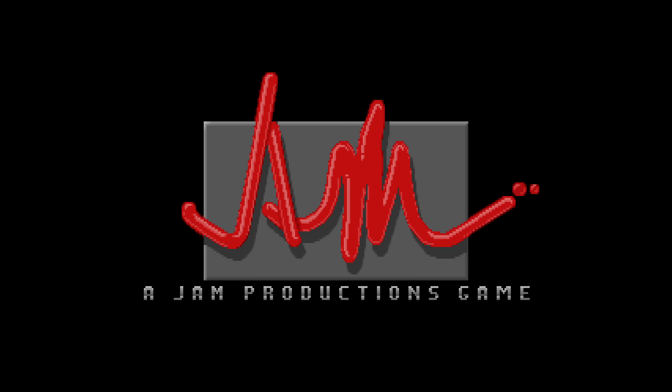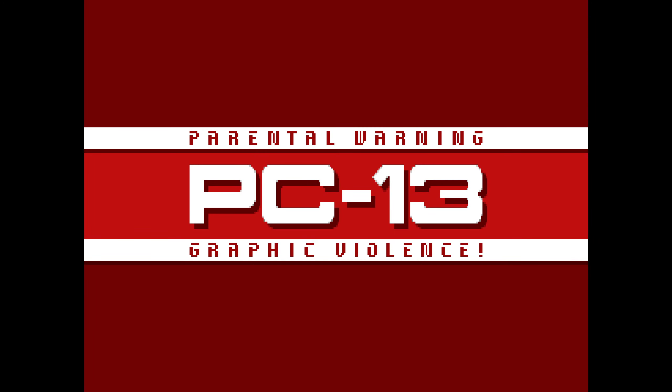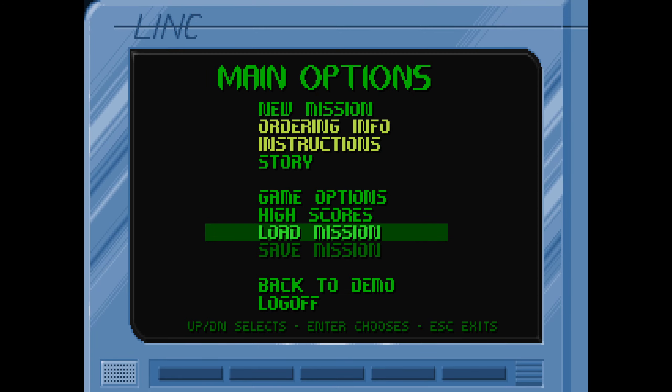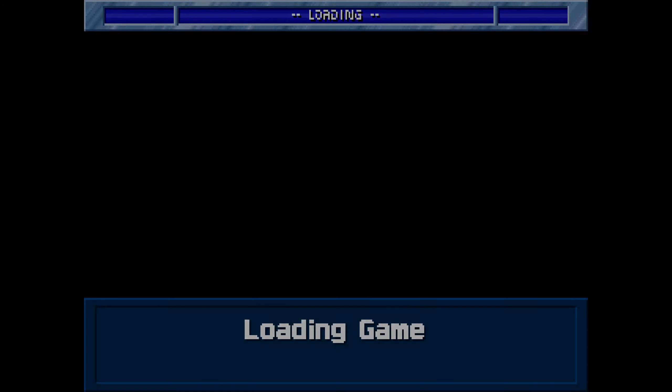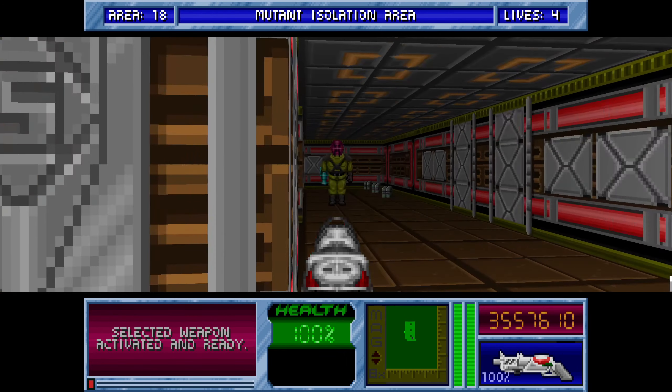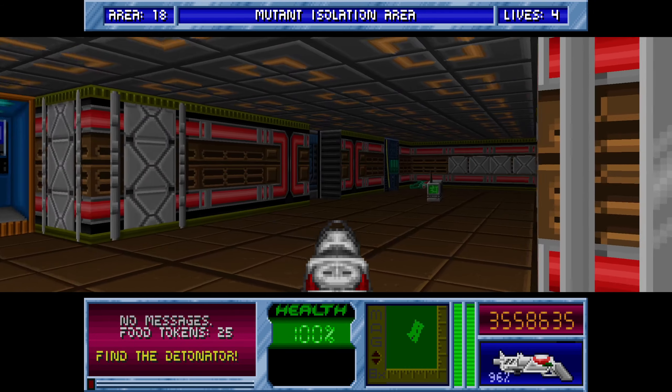Hello, this is Tim. We're gonna be playing some more Blake Stone: Planet Strike where we're getting 400% kills, points collected, and performance life on the veteran agent difficulty. This is gonna be Area 18 — quite a small level as the map looks, but it did give me some trouble in my first playthrough.